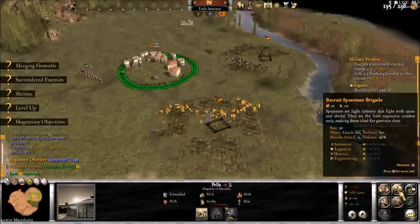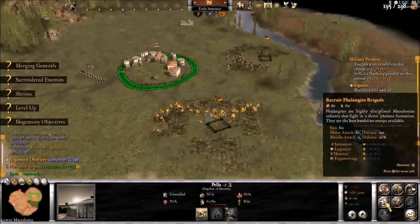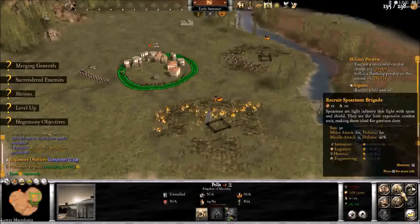Some troops cost less, like spearmen — once I recruit this I'll have 30 guys but it only costs 20 manpower. Phalangites cost just as much manpower as a regular man to recruit. I don't really know how hoplites come out with 30 dudes but only cost 20 to create. It's very odd.